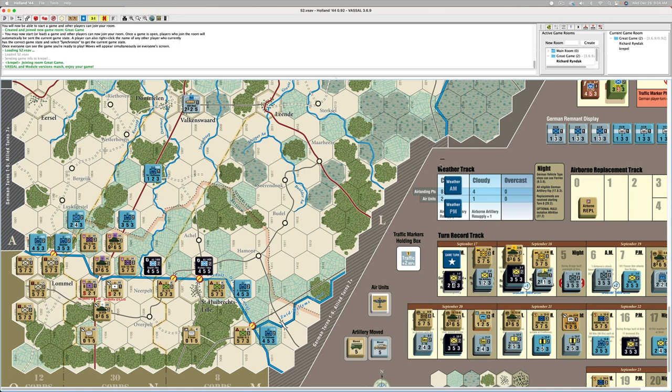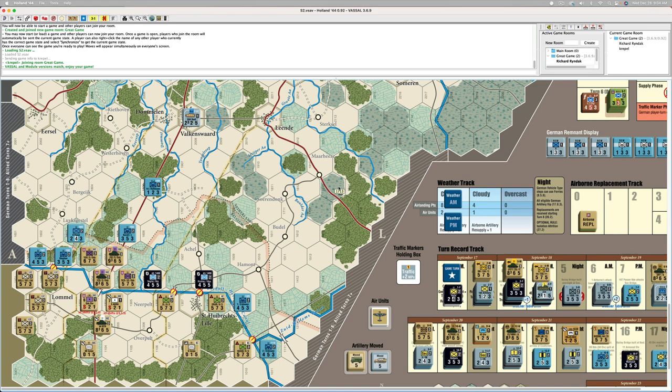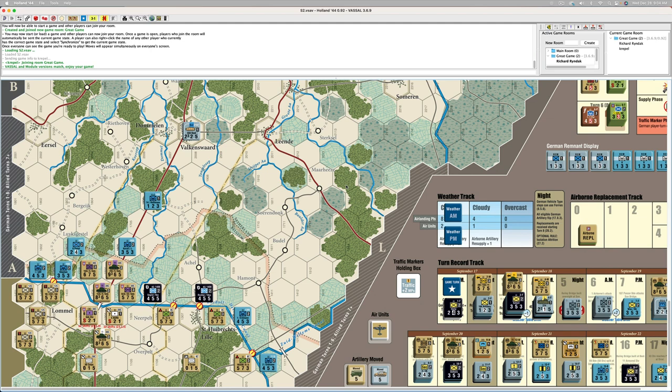For those who aren't familiar, there's two operations: Operation Market and Operation Garden — it's called Market Garden. I can't remember which one's which, but one of them is mostly the British coming from the south, across this canal from Belgium, coming into Holland. That might be the Garden portion of it — I think so.